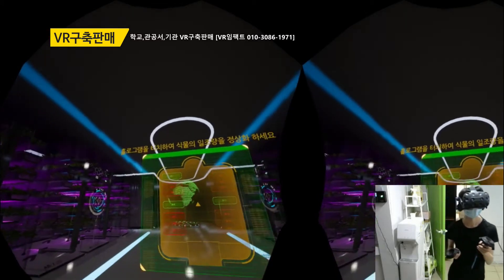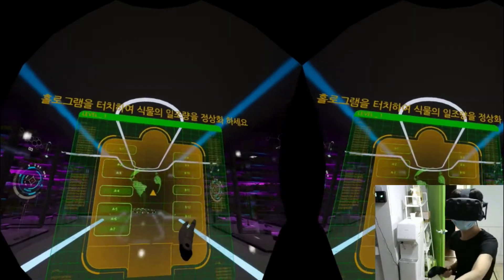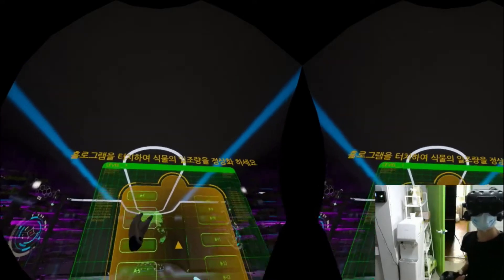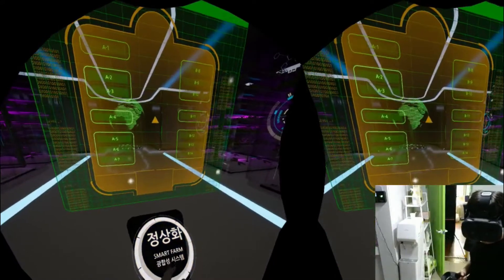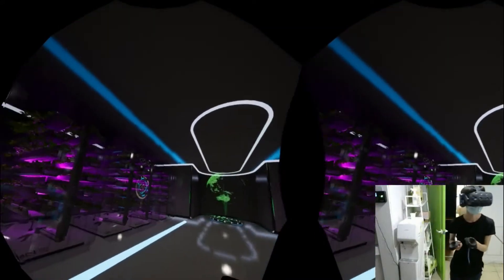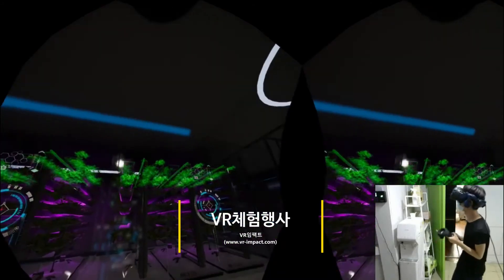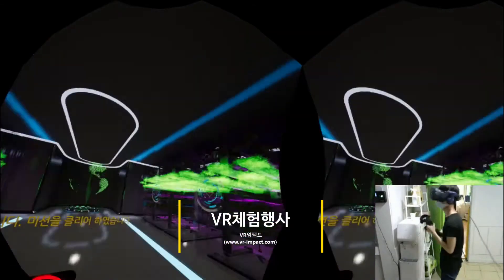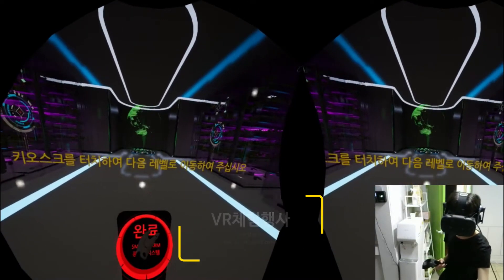Touch the hologram to normalize the daylight of the plant. Congratulations! Mission complete. Touch the kiosk to move to the next level.